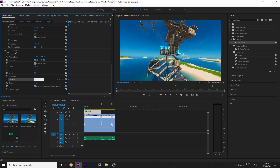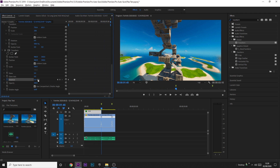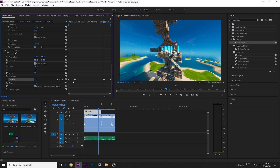Place a keyframe at the start with Rotation at 180. Go roughly 16 frames in and set it to 0, then go one frame ahead and add another keyframe also at 0 — this is important for later. At the end, place the final keyframe at minus 180, then go 16 frames before that, set it to 0, and add another keyframe to the left also at 0.